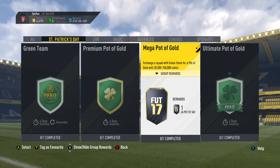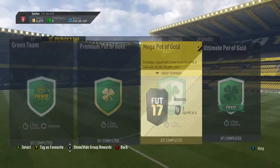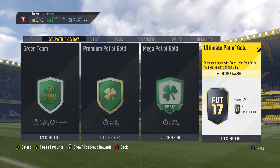Hopefully the price of the green players will come down over the next few days - you've got four days to do it, so it's not really a problem. The Mega Pot of Gold is the same principle: 30,000 to 150,000 coins reward for giving up St. Patrick's Day gold players, minimum 90 chemistry, no rating restriction. I'm not sure if that requires rare players - I think it would say rare if so - so I assume you can use non-rare players, which is fantastic.